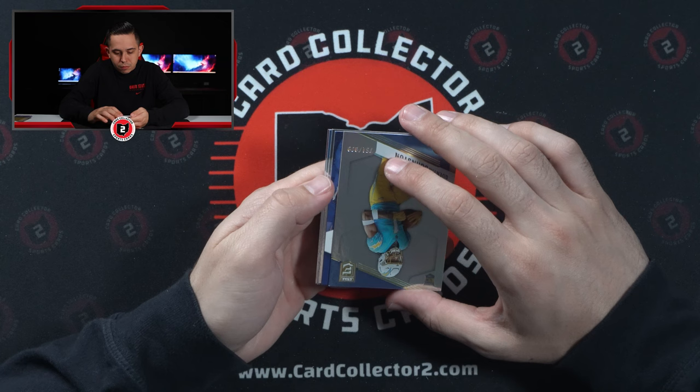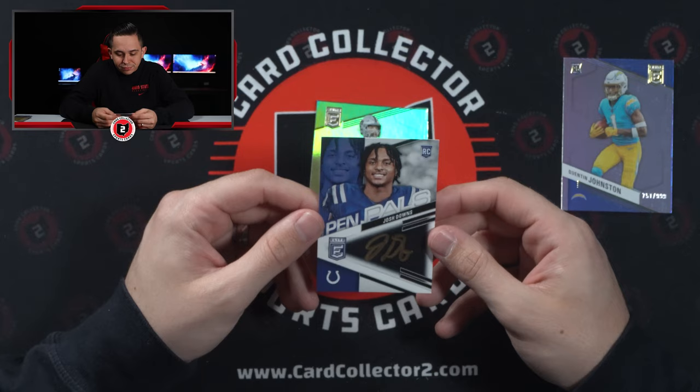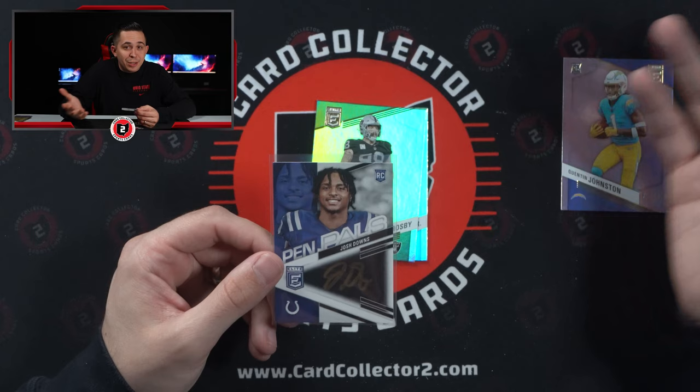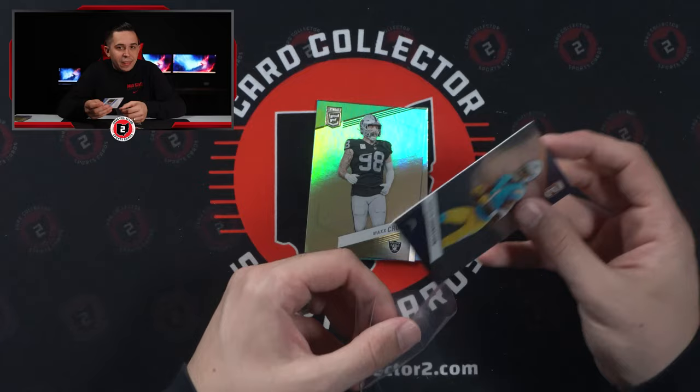Josh Downs. Could you imagine if that was Anthony Richardson? You expected it to be Anthony Richardson, and instead it's Josh Downs. That is going to happen this year — with Anthony Richardson being the guy that a lot of us will be chasing, Josh Downs is probably going to let a lot of people down. Quinton Johnson, not bad, base at a 999. Couple base cards.